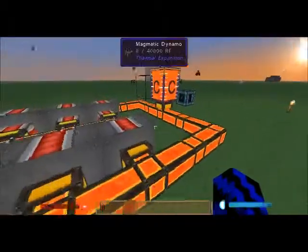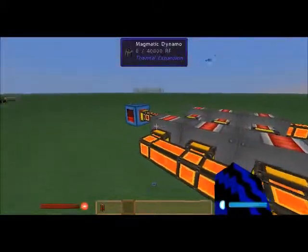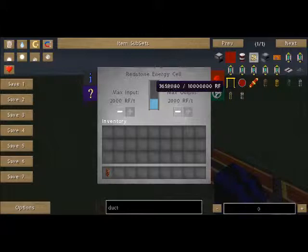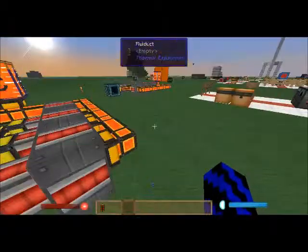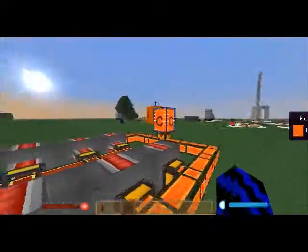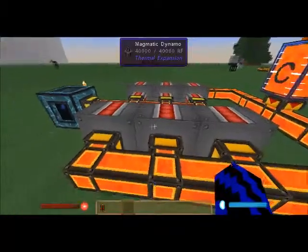The next one could be a power station — powered by lava with 6 magmatic engines — for you to repower your redstone energy cells. And the last one is another 6 magmatic engines as a power station powered by lava.